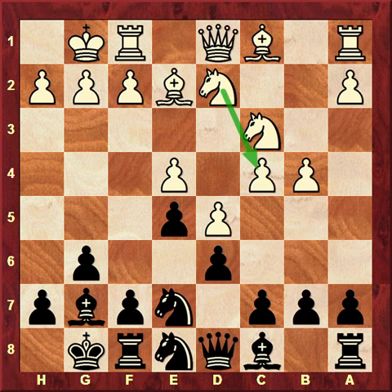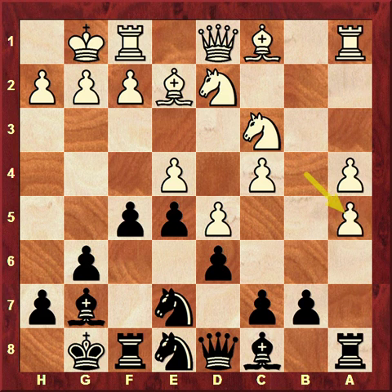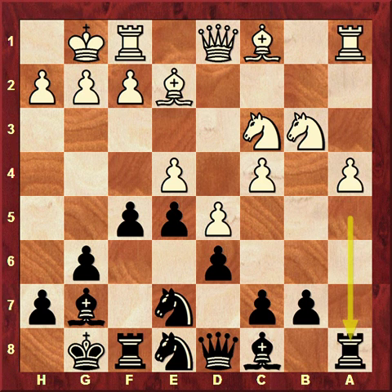Anyway, on knight d2, our main idea of course is to play a5. He might play f3 as the main line, but also we should check the move a4. On a4, we have this a5 idea always possible. For example, ba5, rook a5, knight b3. Of course if not knight b3 then we would play c5, but after knight b3, rook a8, c5 — we can take on e4 and bring the knight to f5.